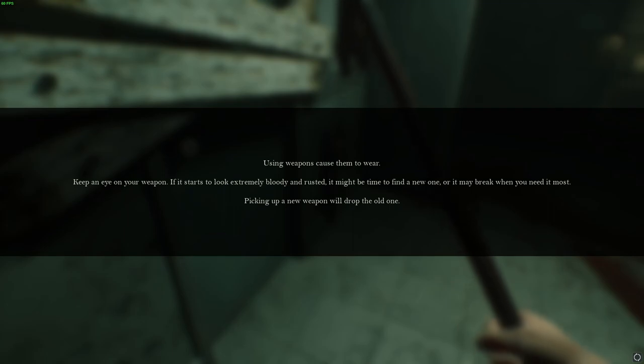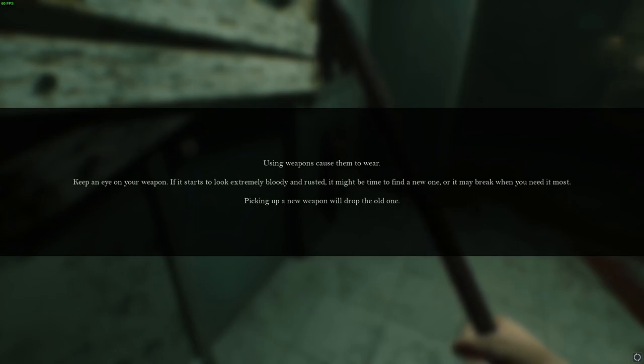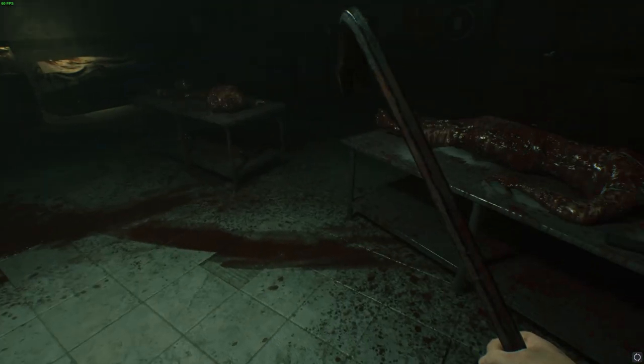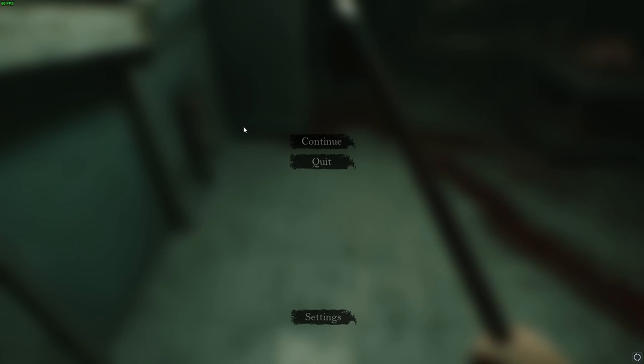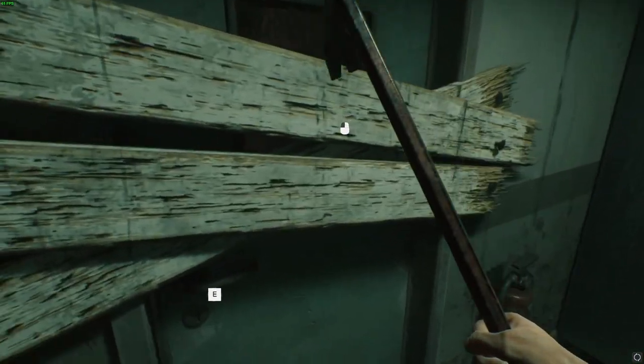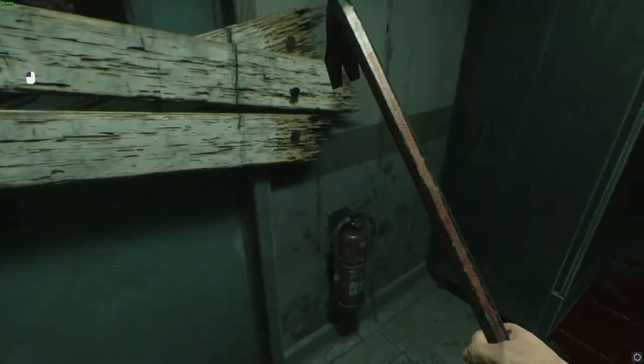Using weapons causes them to wear — keep an eye on your weapons. If it starts to look extremely bloody and rusted, it might be time to find a new one, or it may break when you need it most. Picking up a new weapon will drop the old one. That's one thing that annoys me in these games — do you know how hard it is to break a crowbar? You could probably bludgeon a million people to death with one crowbar.